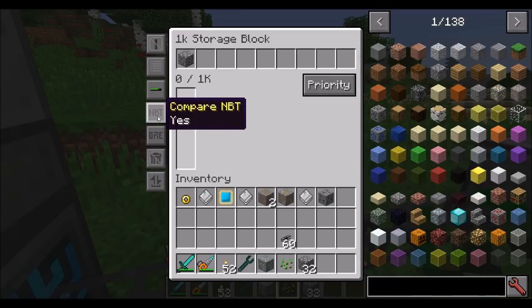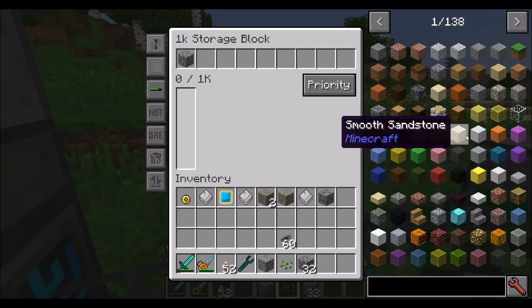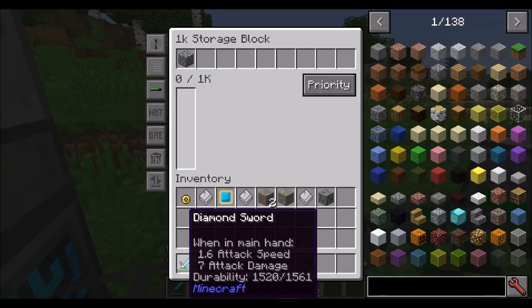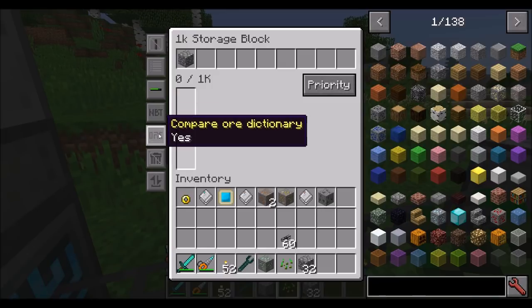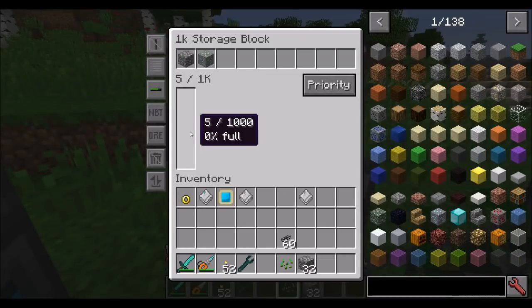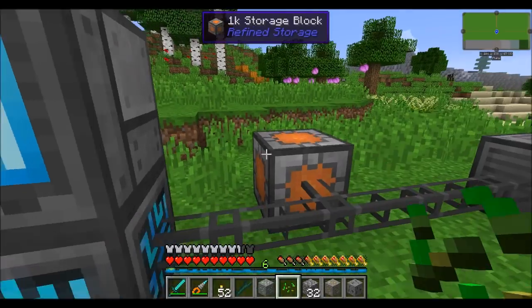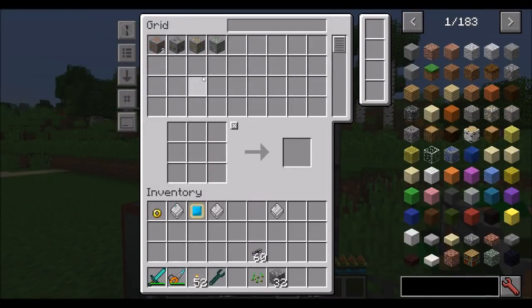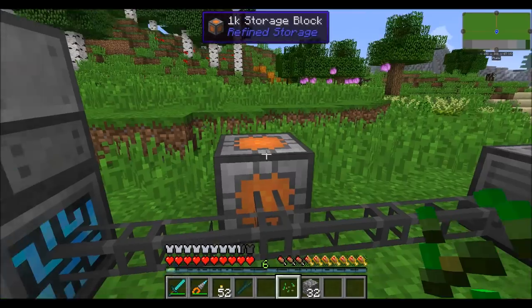Other filter options include comparing damage and NBT. Damage is essentially the metadata — for example, wool has the same item ID but different metadata for each color. NBT is used by enchantments and many other mods. You can also compare the ore dictionary — if you put one type of copper ore in there and enable ore dictionary comparison, all types of copper ore will find their way into that storage. If ore dictionary is disabled, only the exact copper ore specified will match.